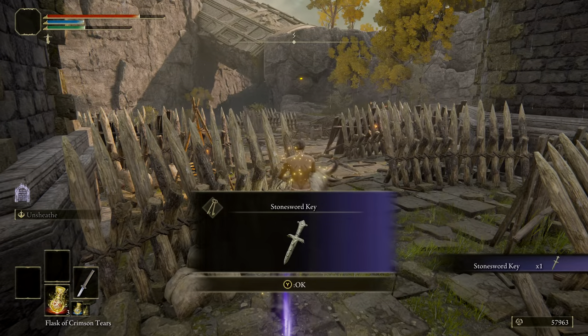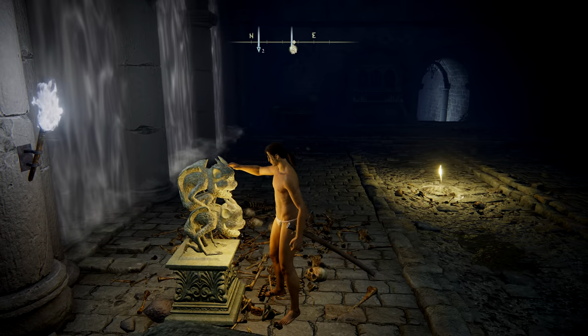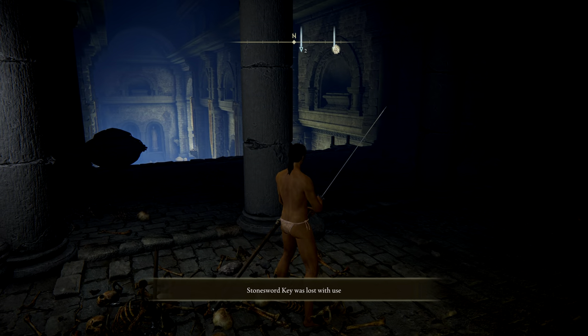Not too bad, right? Back to the Stranded Graveyard Site of Grace. Walk up to the stone imp statue and insert your keys — fog gate be gone. Down below will be poison.